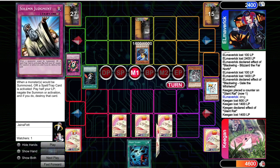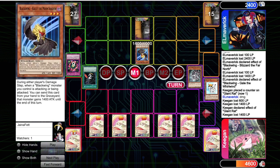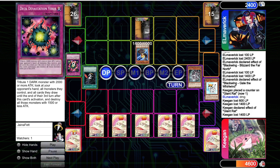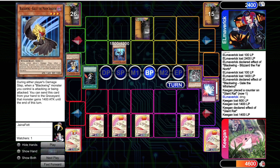We don't Mirror Force the Kalut because we don't really mind this Kalut being here — if we draw a Giant Rat we can crash with it, tutor anything from our deck. It's a weaker monster; most of our deck gets over it. If they summon another monster, we can Mirror Force both of them. And they do actually summon another monster — they top deck Ashura, attack with both, and we are able to Mirror Force both of these monsters.